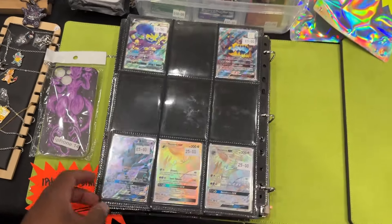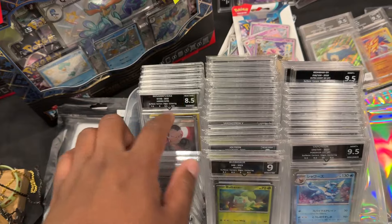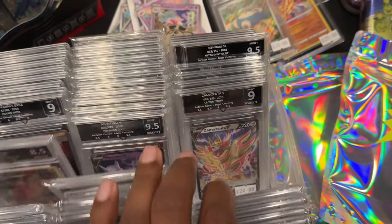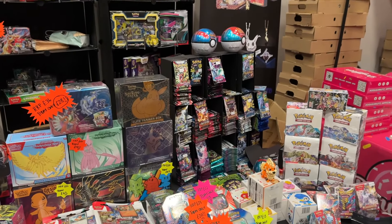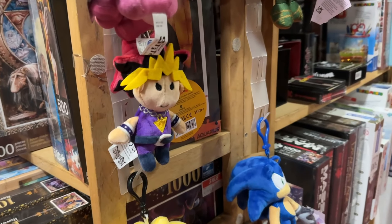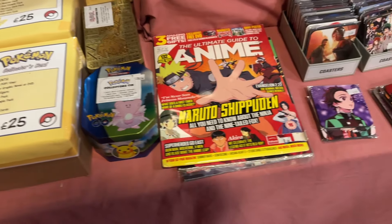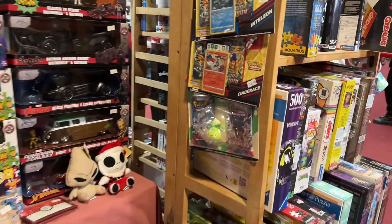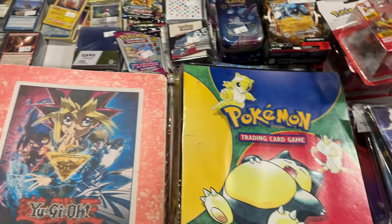Next door they had more Pokemon cards — binders, slabs, loads of products. Paldean Fates, all the latest Scarlet Violet releases, UPC collection boxes in the back. In the binder there were some Sylveon GXs and Sun and Moon Eevee from Hidden Fates. They had Great Grader slabs — a UK grading company — and tons of modern hits from recent sets, plus Japanese and Korean packs.